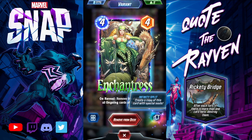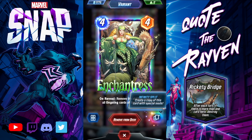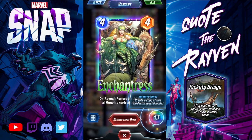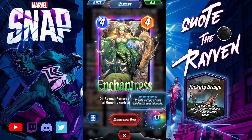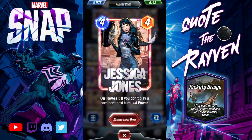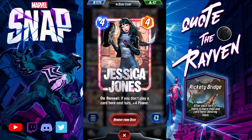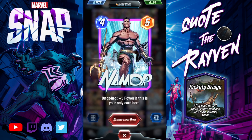The Enchantress combo: you armor the location, fill it up, let them fill it up, then Enchantress it — the armor goes away and all the cards are destroyed. If you can get this combo to work, kudos. It's actually really funny. Jessica Jones — with a location where you're not playing again, she gets eight power, a great card. Namor gets plus five power if you're the only card at a location.